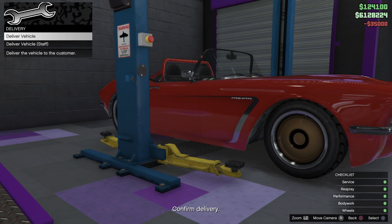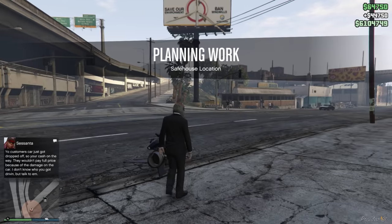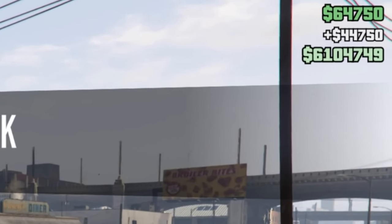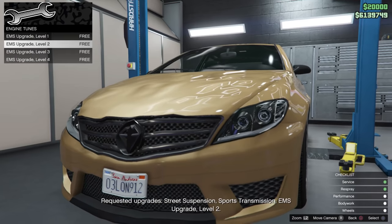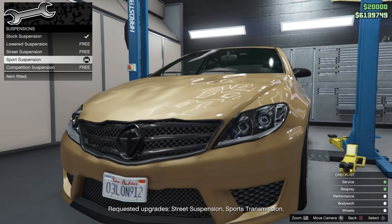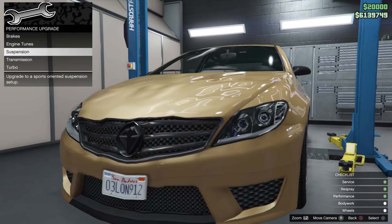You're probably thinking that's not much money, and you're right — this is just how much the business gives you. If you instead get your staff member to deliver it, it takes about 10–15 minutes, and half the time they crash it, meaning you only get around $44,000 — just over $9,000 profit after the $35,000 modification cost. So in my opinion, it's not worth spending the extra $650,000 for the second car lift or $385,000 for an extra staff member.